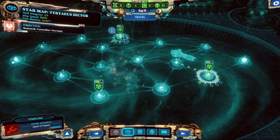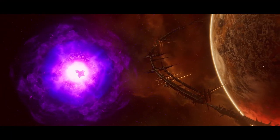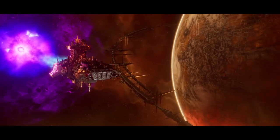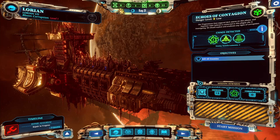We might be able to do these two missions, but that planet is already out of reach. We arrive - the Baleful Edict is here. We get a Grimoire for this mission, which helps increase our research speed. Very happy with that. Start mission.